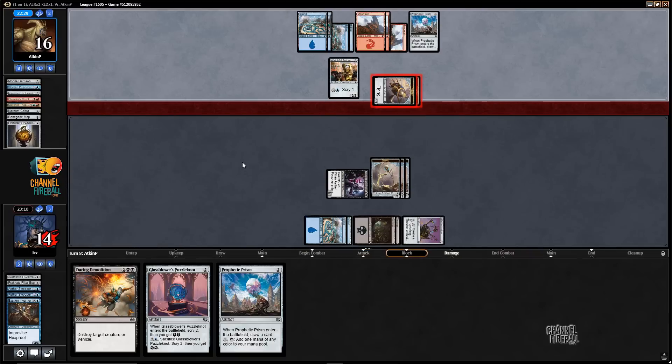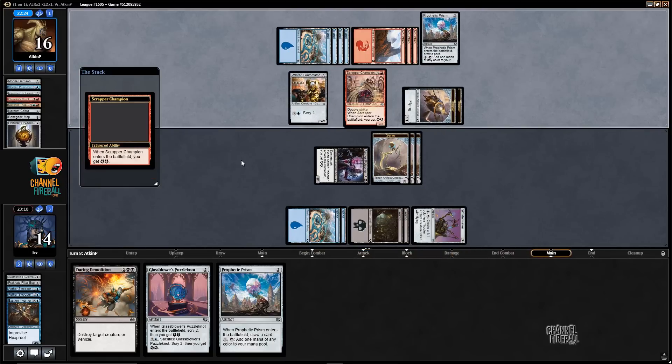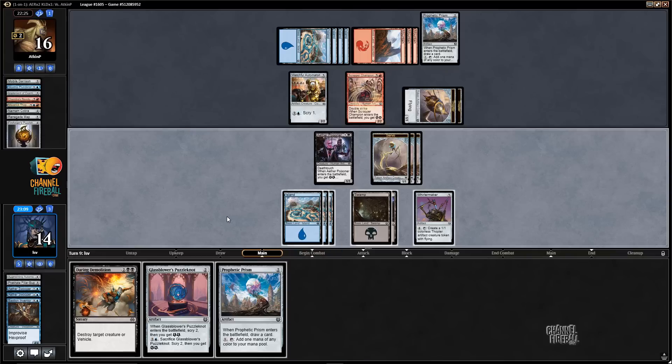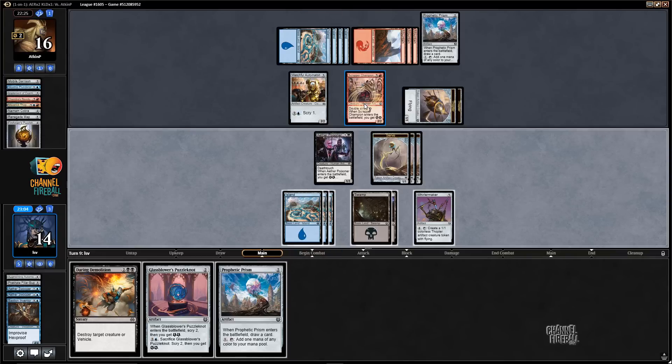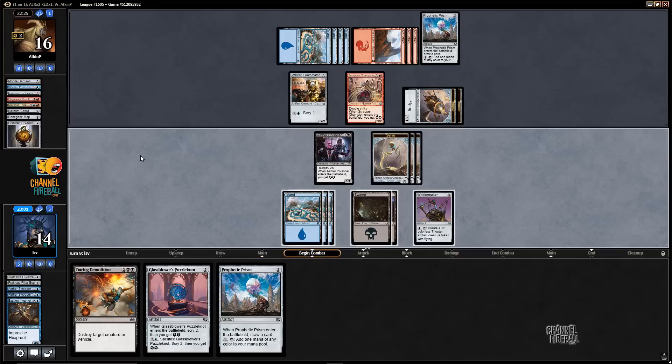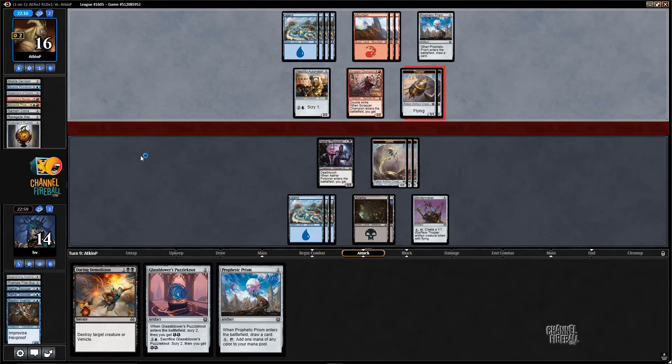Take some damage. I actually wouldn't mind drawing lands here. Scrapper Champion — I might want to Daring Demolition that at some point. I can chump with a Servo for now. Another thing I would really like to draw is just a big Improvise Creature, because I can probably set up a situation where I get to make the Improvise Creature and use Whirlermaker on the same turn.